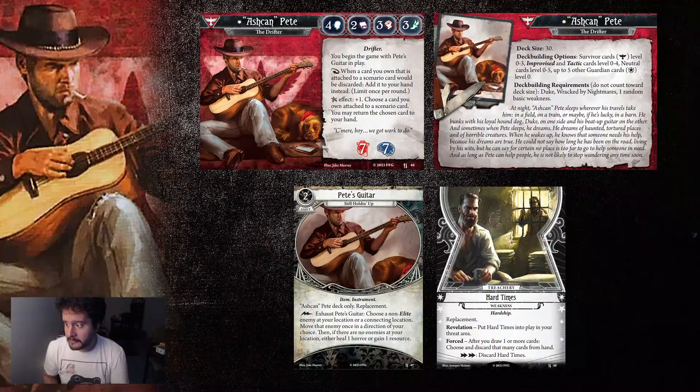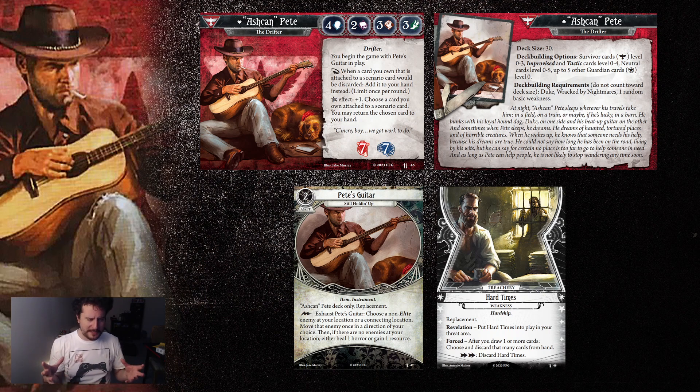I have the cards here for your viewing pleasure. Parallel Ashcan Pete: 4 brain, 2 book, 3 fist, 3 foot. You begin the game with Pete's Guitar in play. As a reaction, when a card you own that is attached to a scenario card would be discarded, add it to your hand instead — limit once per round. That's a very nice ability that opens up player cards no other investigator has for certain survivor and even guardian cards. The Elder Sign effect is plus 1: choose a card you own attached to a scenario card, and you may return it to your hand. He soaks for 7 and 7, a lot more than original Ashcan Pete, and he also has higher fist.